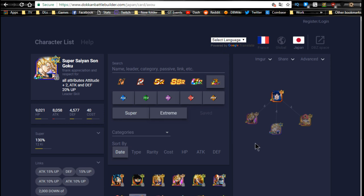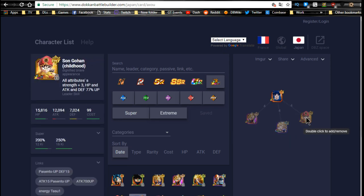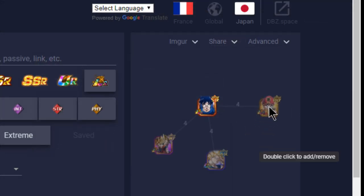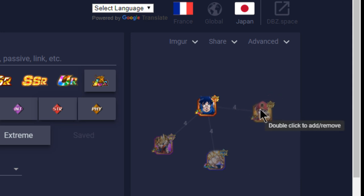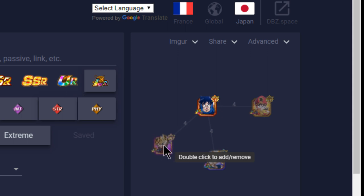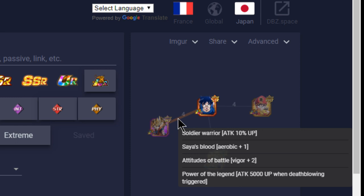He has three best linking buddies, two of which are currently available on the global side. One is this LR Kid Gohan, who shares four link skills: Sun Family for defense plus 15%, Saiyan Blood for one Ki, Z Warrior for 15% attack buff, and Legendary Power for attack plus 5,000. I'm not a huge fan of this Gohan, but if you're trying to run an LR team or just having fun with both units, go for it.